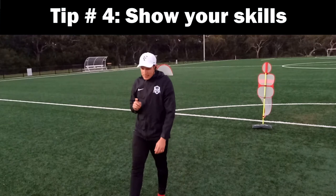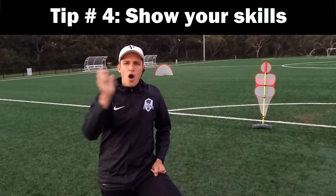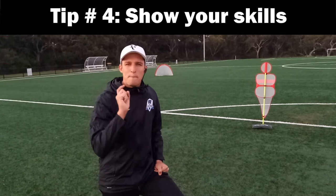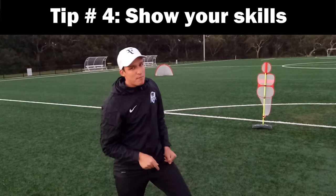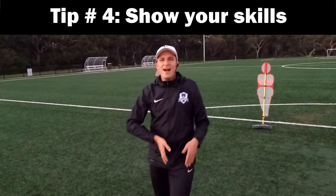Tip number four: risk effect. I've been telling you to be safe, release the ball quickly, take as few touches as possible. But now I'll tell you the opposite — be a little risky. Take the risk, beat the player, show your skills to the coach. A center back who can play with the ball is very difficult to find and that's a player I want in my team. It's the most dangerous place to do it at the back, especially in the middle, so fake it and go wide.